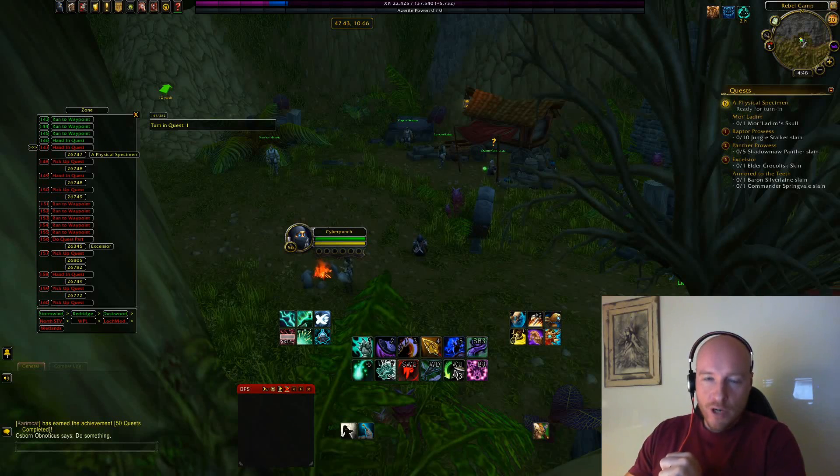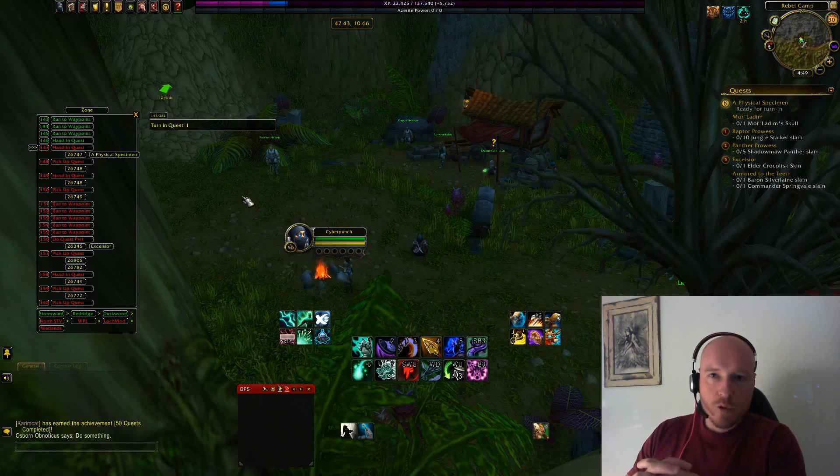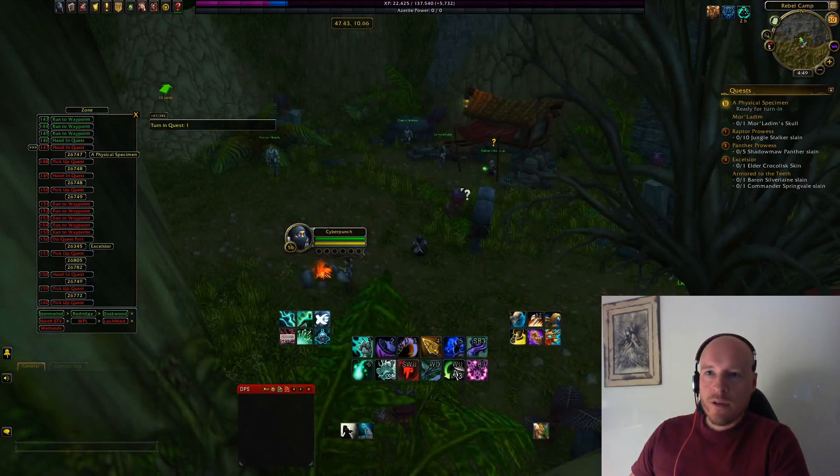Now for configuration. When you log into a character in-game — here I'm on Cyberpunch, who is level 56 and started at level 20 a few days ago — you'll see a few extra windows from the add-on: the zone quest list window and an arrow. That's all that's relevant to Azeroth Autopilot.